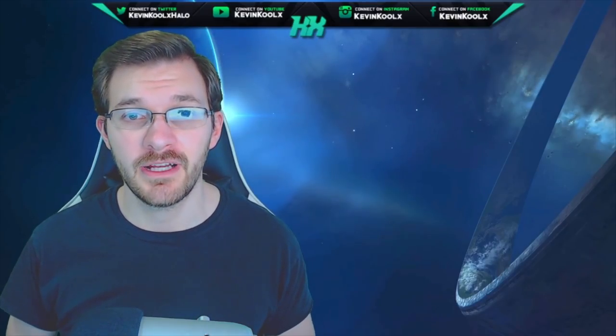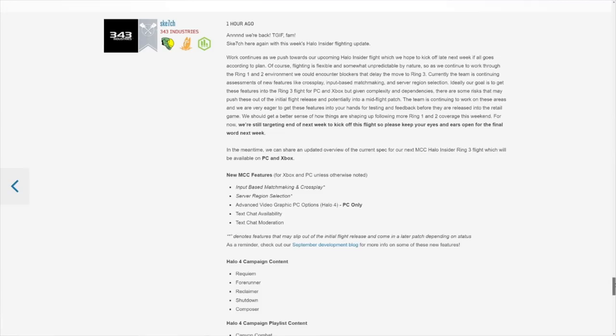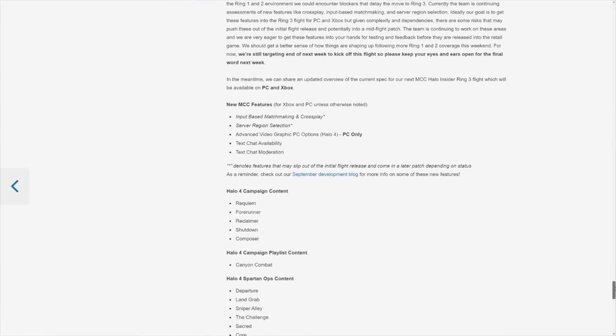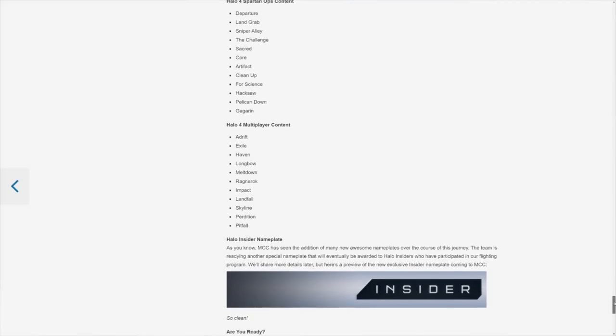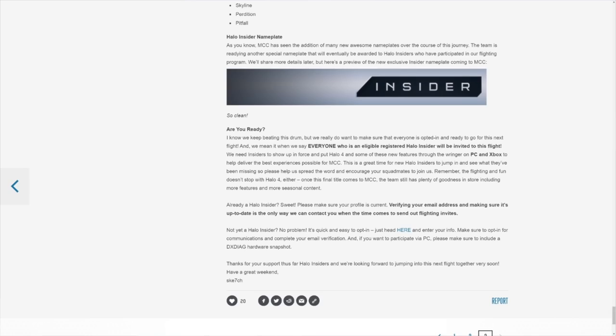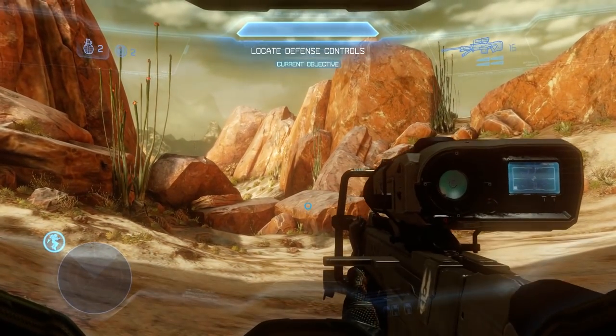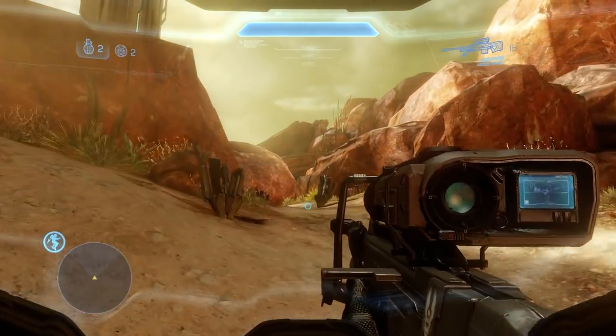As we do every Friday, we get a Halo MCC development update. Since Postums is out on vacation right now, Sketch has been doing them recently, and he posted one just on Friday giving us details on what to expect for Halo 4's flighting process and when it will be coming. Currently it's still in the Ring 1 and 2 process, still encountering some blockers and delays that would move it to Ring 3, being the Halo Insiders.